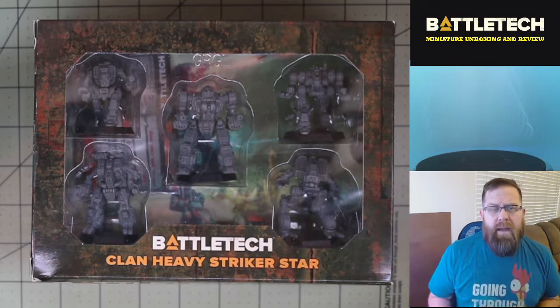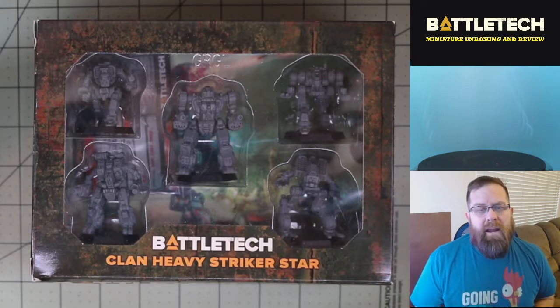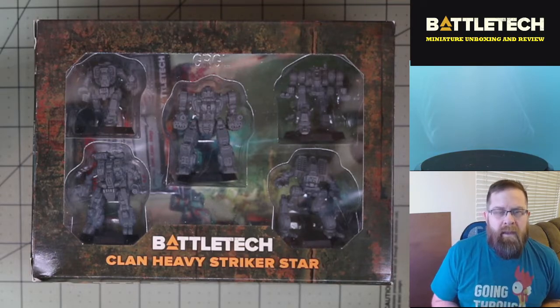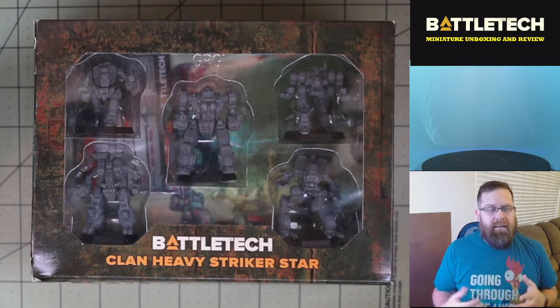Most often, these miniatures were made of metal and required assembly. But in 2019, Catalyst Game Labs ran the Clan Invasion Kickstarter to help expand their line of pre-assembled plastic miniatures. And one of those sets is the Clan Heavy Striker Star, as you can see here.